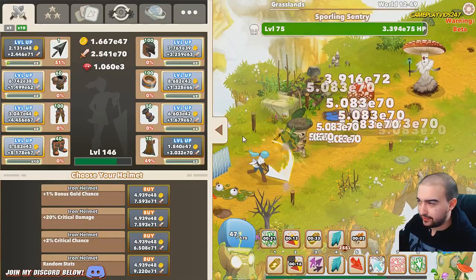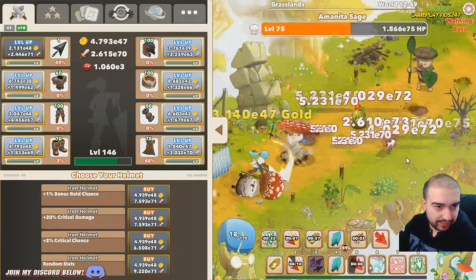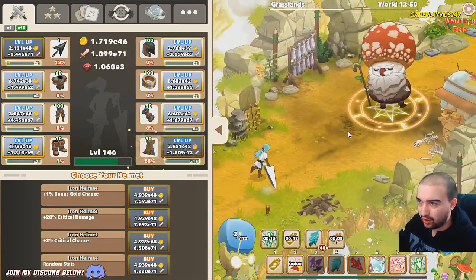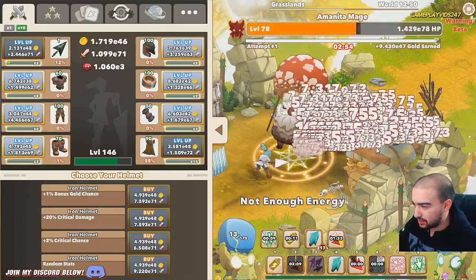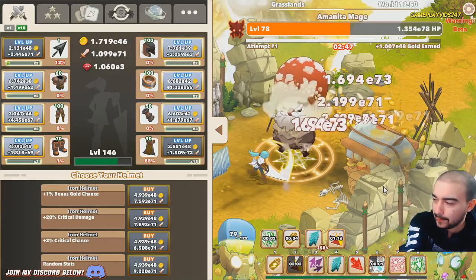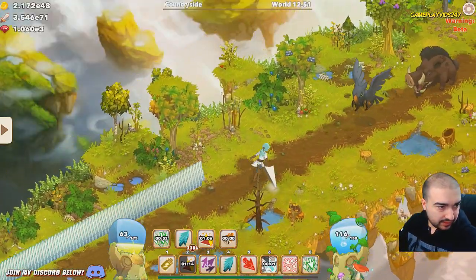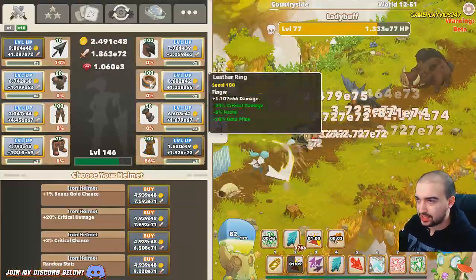Bug fixes: fix the bug where buffs could gain extra ticks at the end of their duration. I actually have watched my cooldown counter go up - I gained seconds on my cooldown counter, I kid you not. Either way, this boss is getting absolutely crushed right now - leeching a bit of energy here. He's almost dead, got him. Level 50 boss is down. Fix the bug that caused hero to run in place for all eternity - that's happened to me before as well.